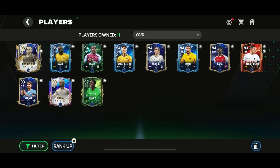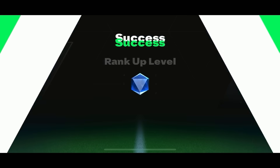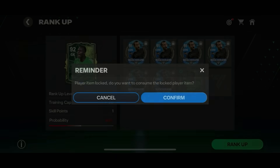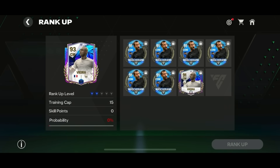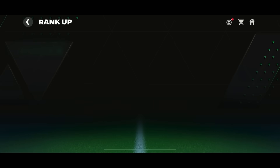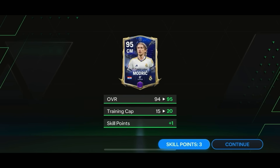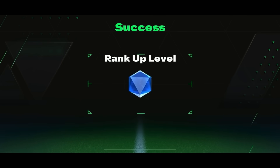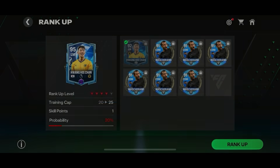John Stones' 93 blue rank version was a successful rank up - five successful, two unsuccessful overall. Then Mendy was a failure, making it five successful and three unsuccessful. Even so, we were looking at 30 to 40 million coins profit, which I'll take - rather having untradeables in your club, I'd prefer making coins out of them. Luca Modric's rank up was also a success, a few million coins profit. Then Wang Hee Chan - except three or four failures, almost all rank ups were successful, which surprised me since normally 50% probability should be more balanced.